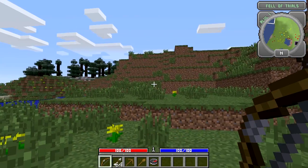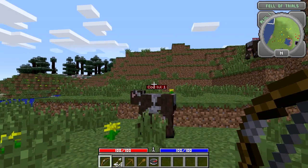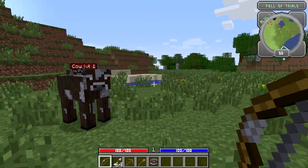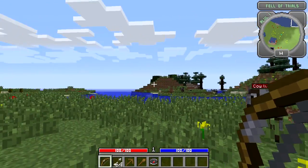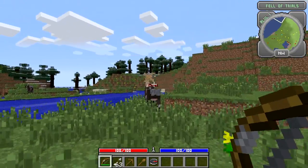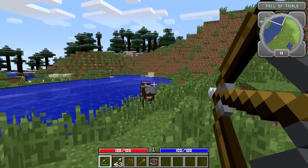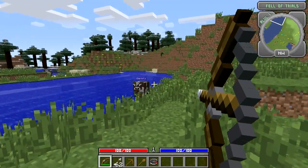So this area where I'm in is called Fell of Trials, and I'm at a level one area. Your compass up there is just like Grey's minimap in a way, but it works even better because if you're in multiplayer, the blue dots you see represent all the multiplayer people playing with you.